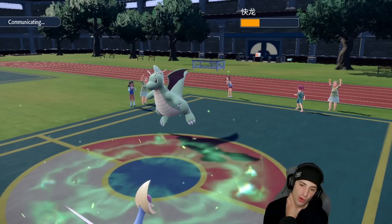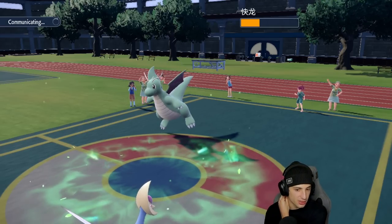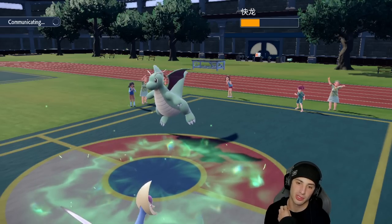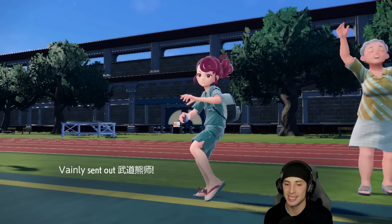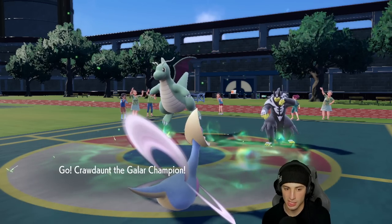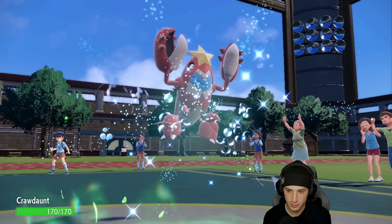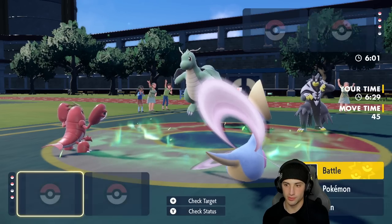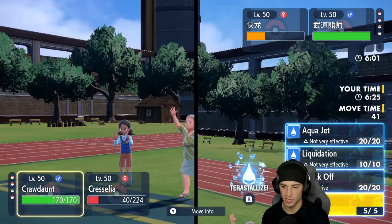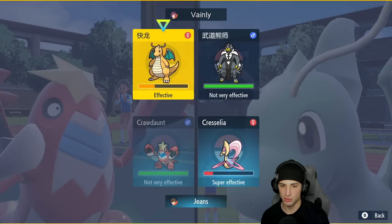From here I'm gonna go Crawdaunt and try to pop Trick Room with Cresselia. Actually, maybe I should just Ice Beam — no, I'm gonna try to pop Trick Room because chances are they'll bring out a speedy Pokemon to take out Cresselia. Urshifu is here — I'll Tera just in case they go into a fighting move and I'll Choice into Lash Out.